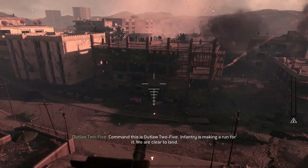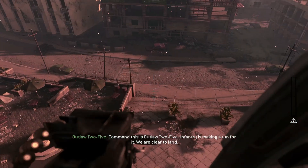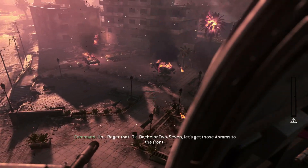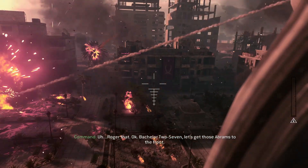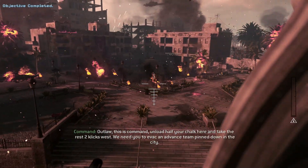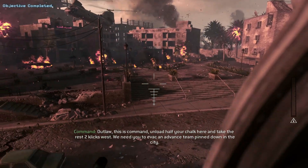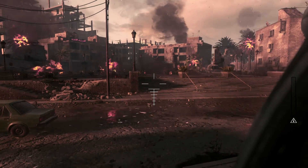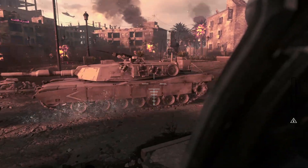Command, this is Outlaw 2-5. Infantry is making a run for it. We are clear to land, over. Roger that. Batchelor 2-7, let's get those Abrams to the front. Outlaw, this is command. Unload half your chalk here and take the rest two clicks west. We need you to evac and advance deep down into the city. Down the ramp! Move out! Go, go, go!